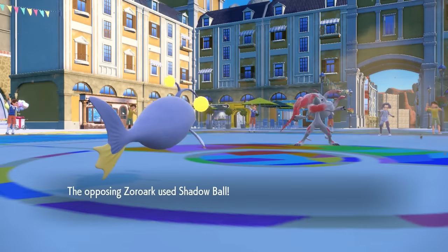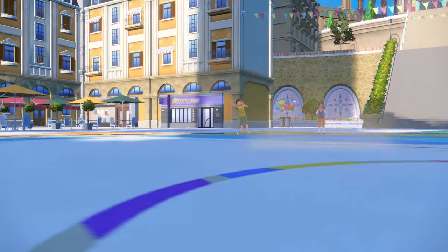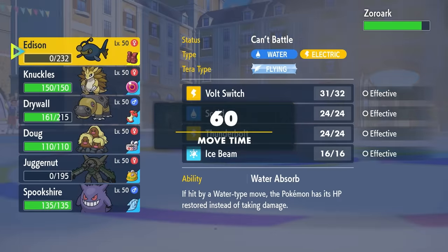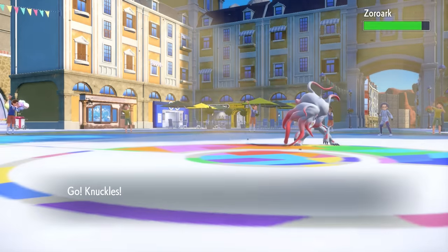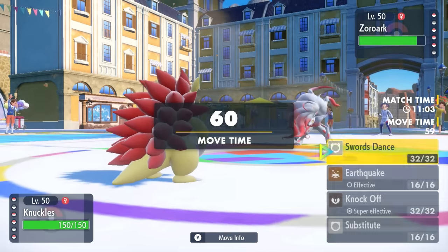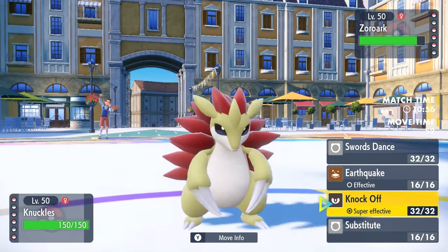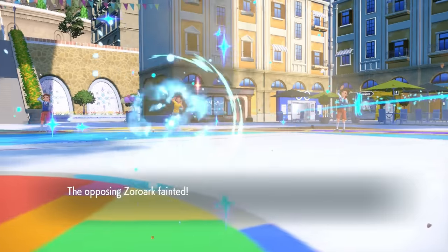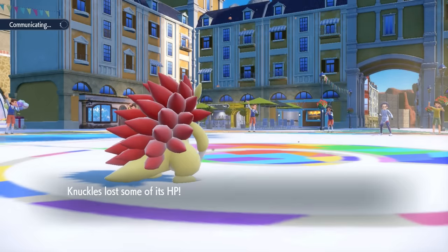Lanturn comes in, happy to be alive, and gets absolutely demolished by Shadow Ball — which is actually fine. The main reason I also wanted to set up those Spikes is because of Zoroark; a lot of the time these things run Focus Sash, but with Sandstorm up it breaks the Sash anyway. Now I get a free switch into whatever I like — and you know what? It's Sandslash time, baby. I'm running Adamant Nature and I should actually just barely be faster than Zoroark here. A Shadow Ball does a lot to me, but I can also threaten it with Knock Off — and that is exactly what I do. Sandslash goes full zoom mode, I knock its ass off, and that takes care of Zoroark. I also knock its boots off for good measure, and down goes Zoroark.